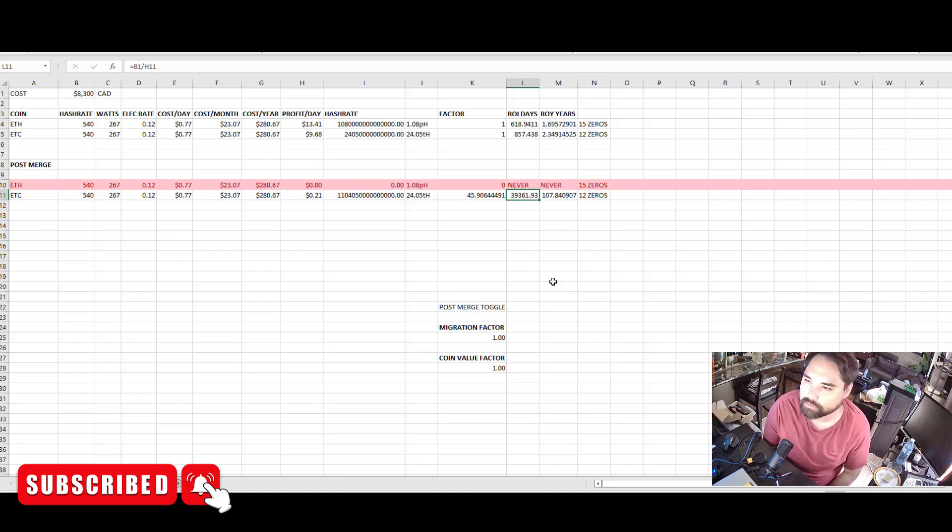Basically, you'll be dead — I'll be dead — it'll never happen. There's no point; you'll never make your money back if the value stays the same and everyone migrates over. So let's play with some of these numbers. I've added post-merge toggles into the spreadsheet.